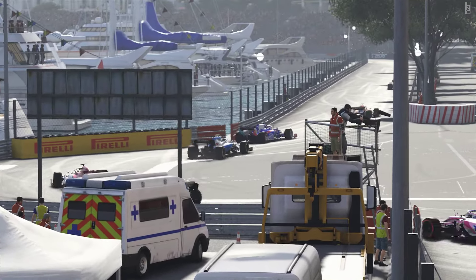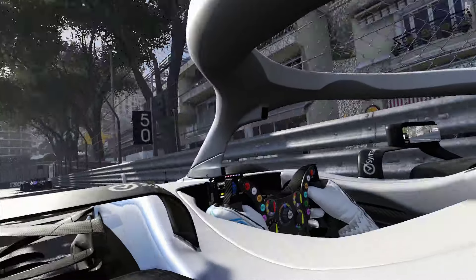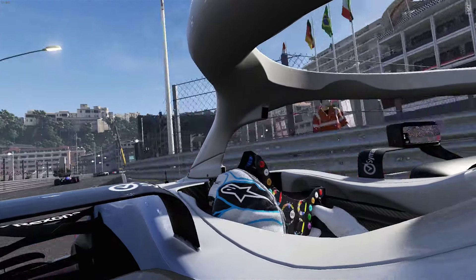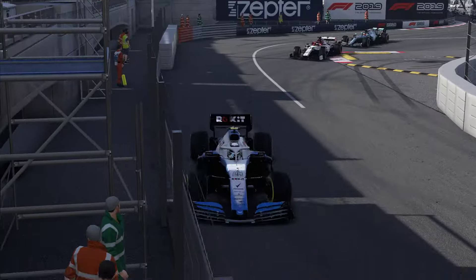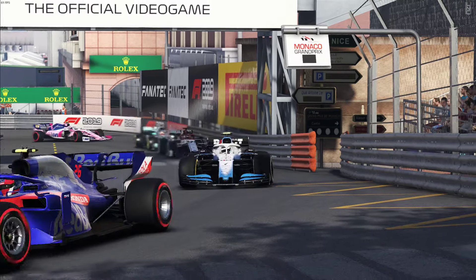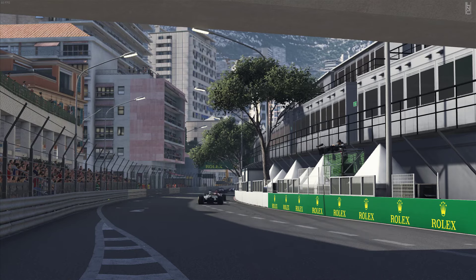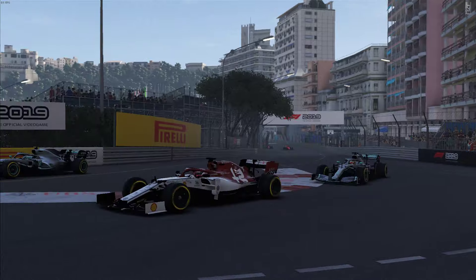Heavy on the brakes — oh, almost collected the Toro Rosso but pulled out of it. Tires not as grippy as they were, losing ground. You can see the Mercedes in behind now. I don't know what car we're following right now.